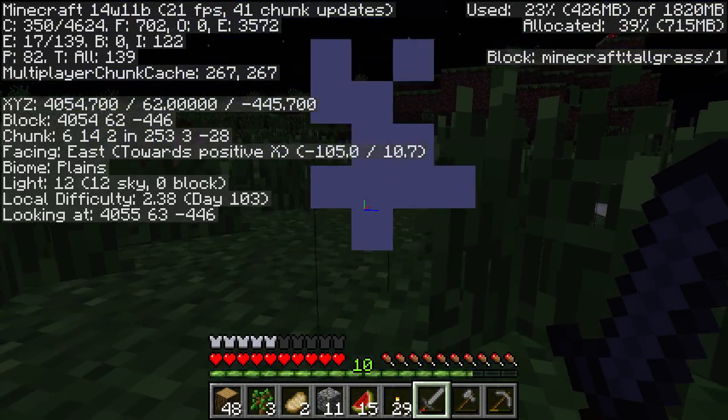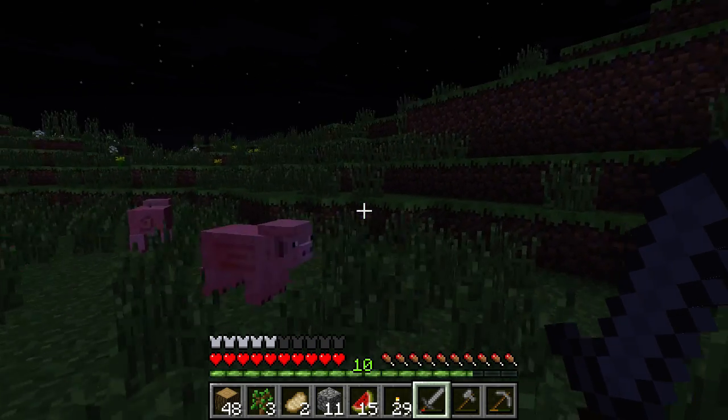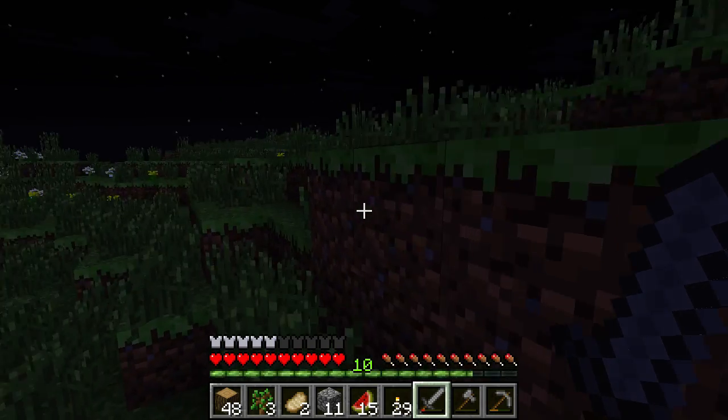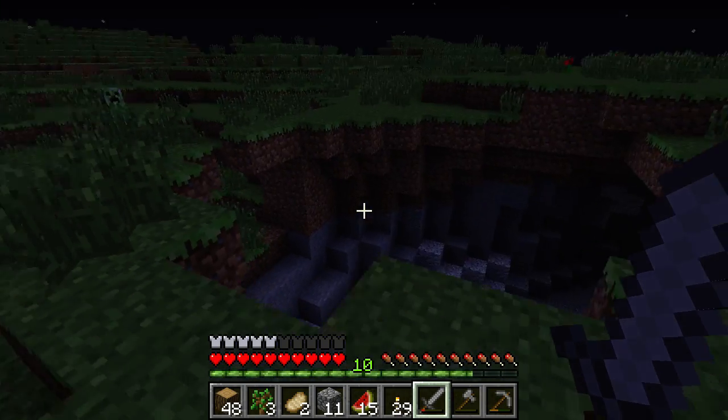What are my coordinates? 4,000, negative 400. Holy crap. Stupid pigs. I maybe should have slept in a bed before I came out here. Hey, look at that — that's a nice little cave.